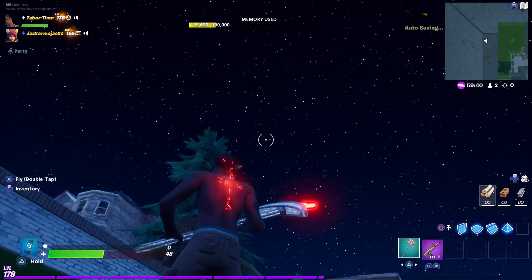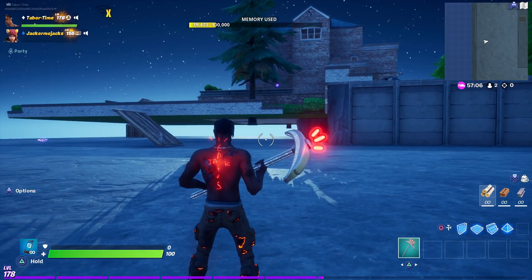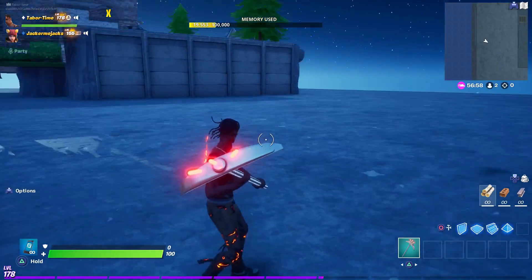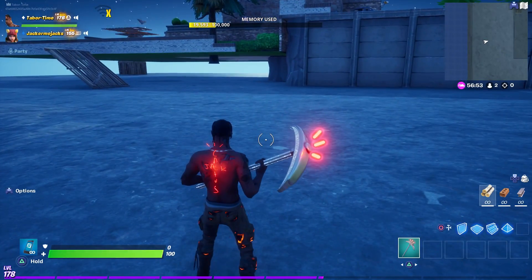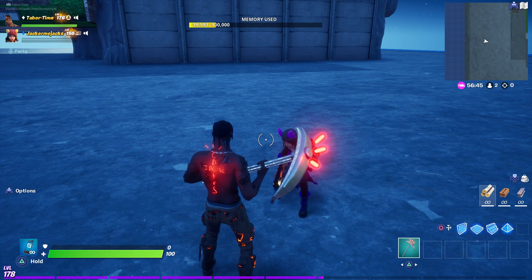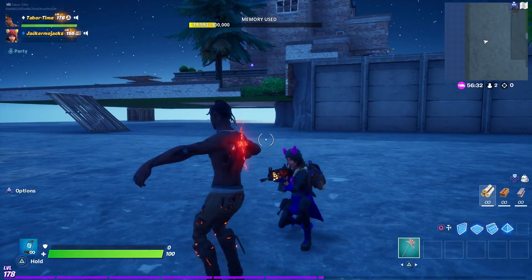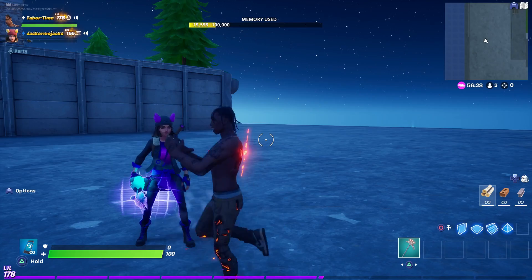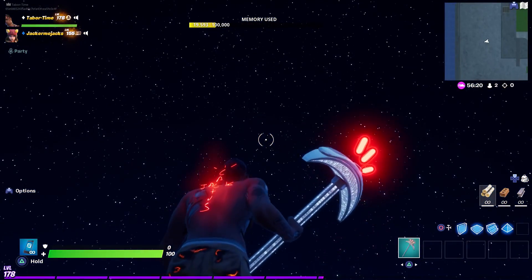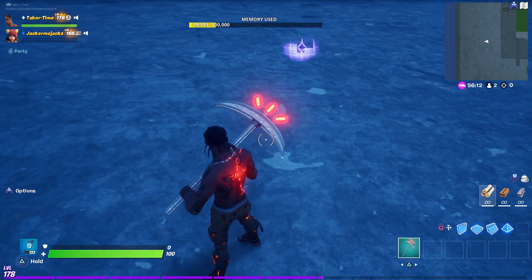Now checking out the Terminator style for Travis Scott. From the back it's basically the same except his pants are on fire. From the front, his eyes are just a little bit glowing and the front of his pants are on fire as well. Honestly this skin is a little disappointing — the back bling is what really makes it awesome. But the fire effect on his pants is cool and I'd definitely run the Terminator style over the default.